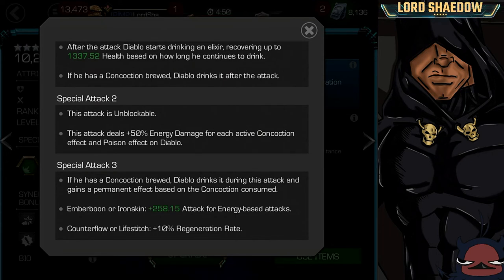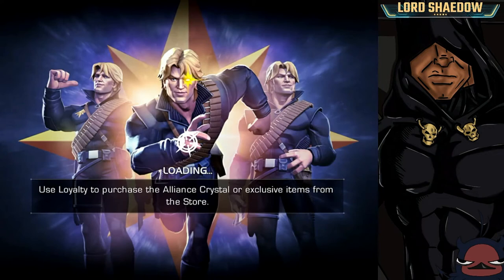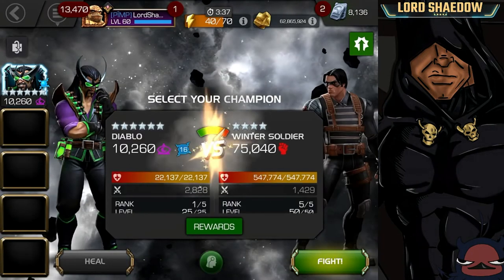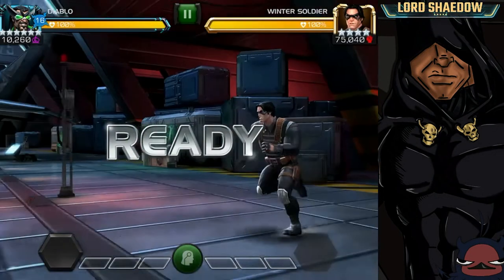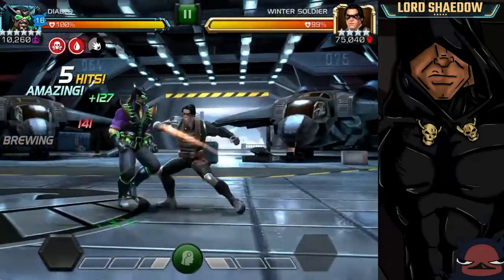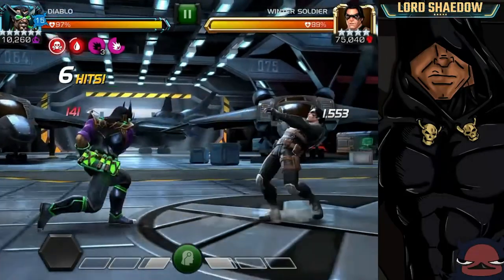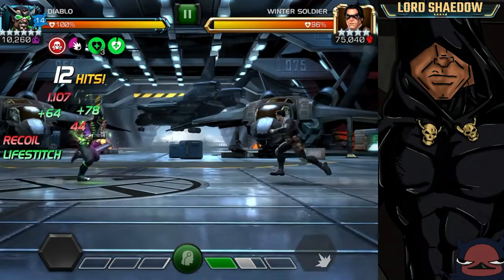Now we're going to take him into Realm of Legends so you can see the concoctions brewing and switching. I apologize in advance because this fight took over 300 hits, but we did get Winter Soldier down with Diablo. I'm not saying I'm playing him to the best of his abilities, but I wanted to showcase his concoctions. You'll notice with each light attack the icons were switching to his different concoctions. I just dashed back, held block, and now I have Iron Skin up.